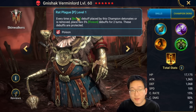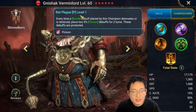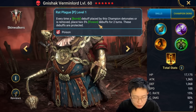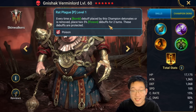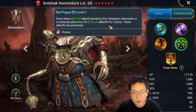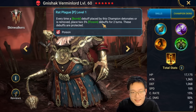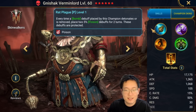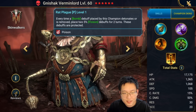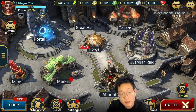His passive is very important: every time a bomb debuff placed by this champion detonates or is removed, it places two 5% poison debuffs for two turns, and these debuffs are protected. So if Mithrala cleanses the bombs, he's going to put four poisons on the enemy team. Still, protected poison doesn't do significant damage in arena, but we can test him in PvE first then try PvP.